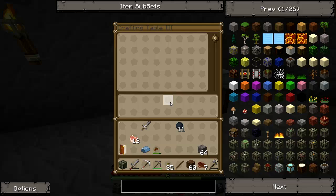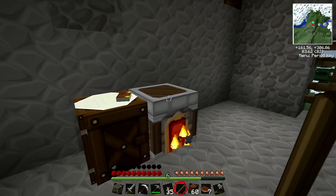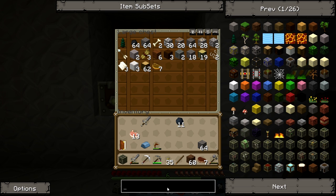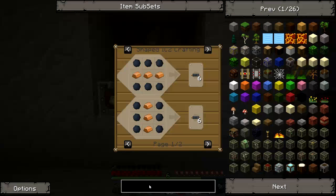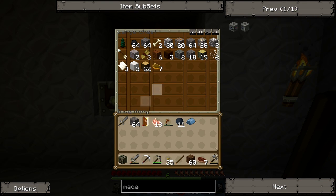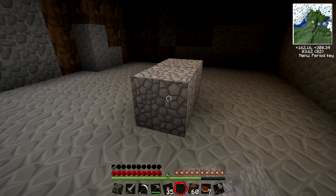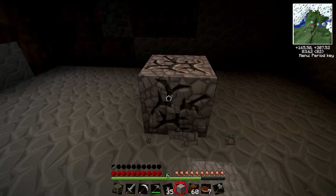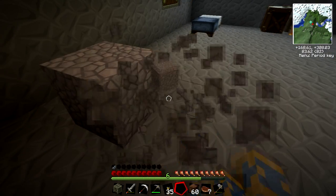I need some copper smelted. Need this smelted - copper, cable. Let's see... flint. Go find some - probably just make it come on. It's probably not going to work.